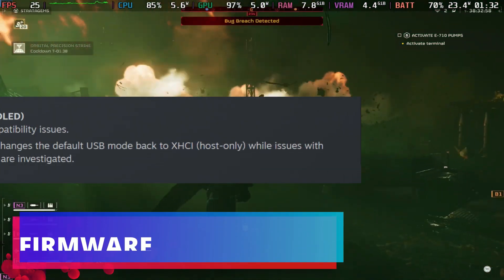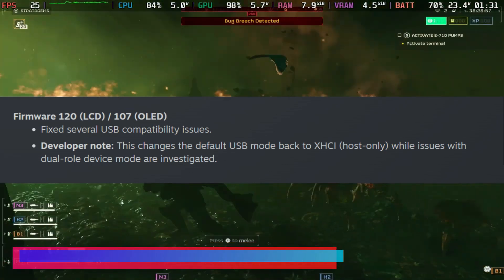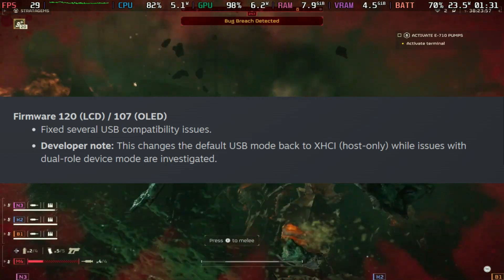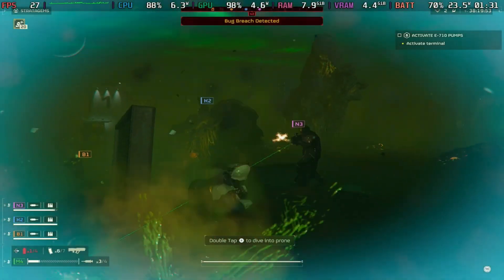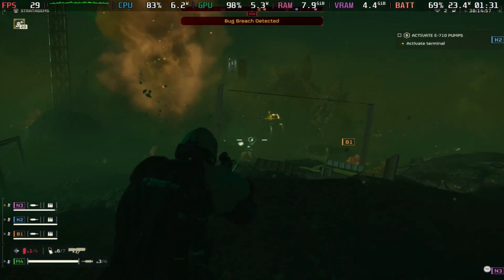On the firmware side — version 120 for LCD and 107 for the OLED — it fixed several USB compatibility issues. For developer mode, this changes the default USB mode back to xHCI host only.